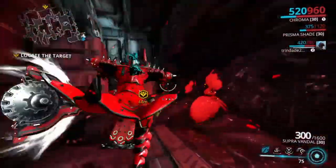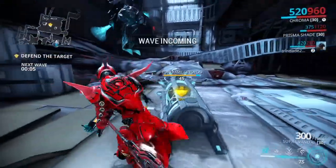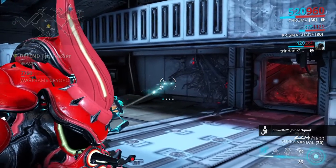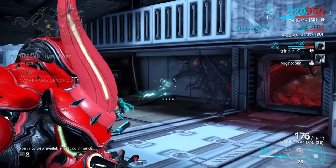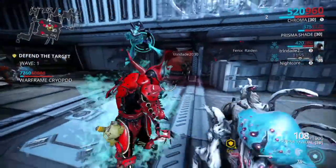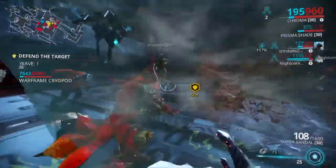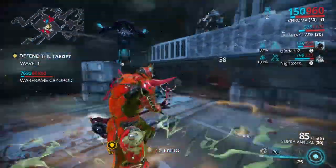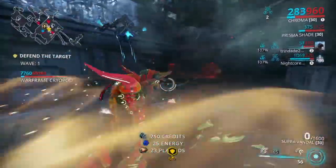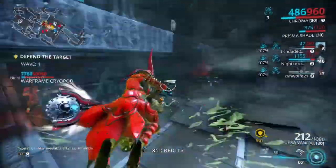The Supra has a bit less accuracy but not too much — just spraying out bullets. Let me go ahead and cast my Elemental Ward. You see — 107%! Let's see how fast this reload is. Spray out them bullets — way, way faster than normal, basically half the time.